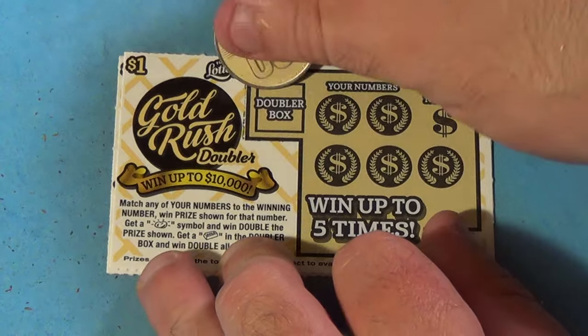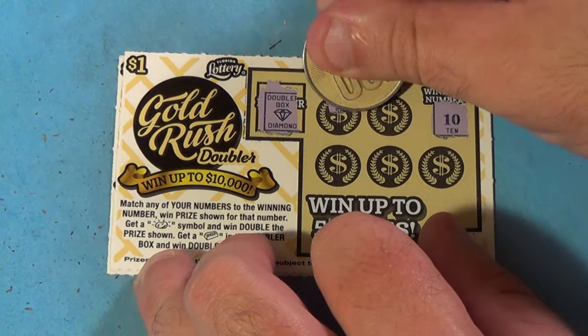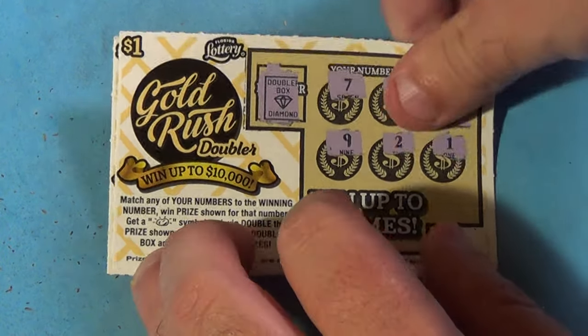Next one, diamond again — we need a 10. We have 7, 11, 9, a deuce, and a 1. No win.